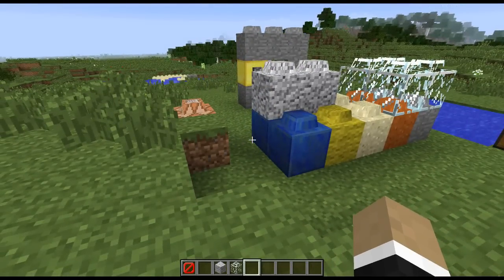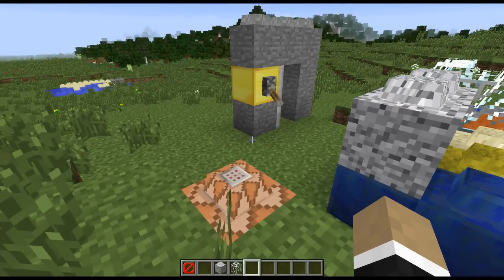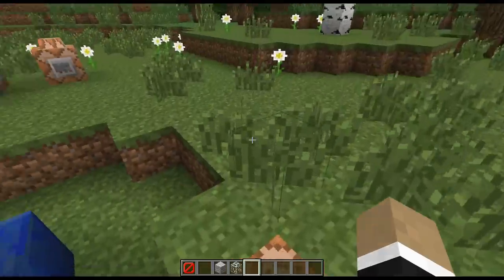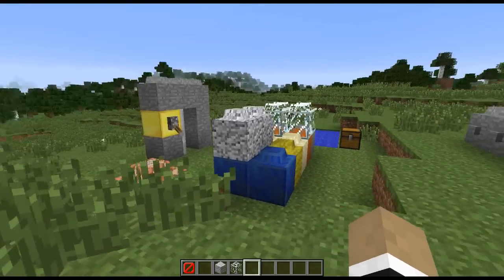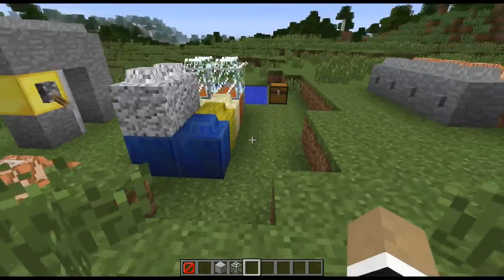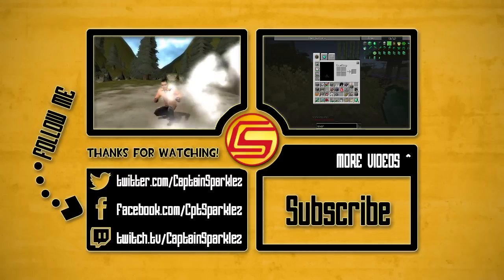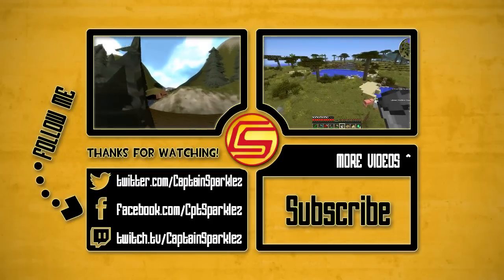There are a whole bunch of opportunities to do cool block models with this. Because you don't have to apply them to every block at once, it can be useful to improve certain things selectively — I saw someone who made a really nice improved torch model. Pretty crazy, radical stuff. Anyway, that's what I've got for this snapshot. Hopefully you guys enjoyed — if you did, a rating would be much appreciated. Thanks for watching, and I'll see you next time.